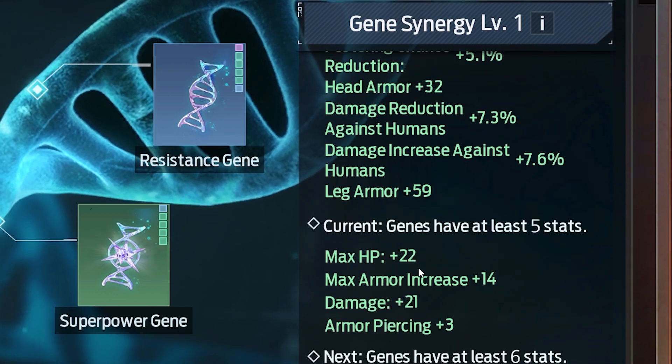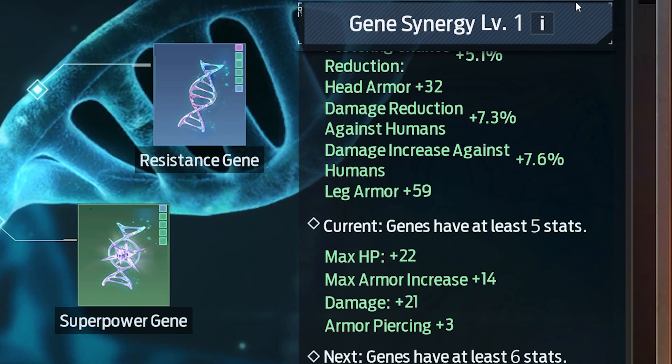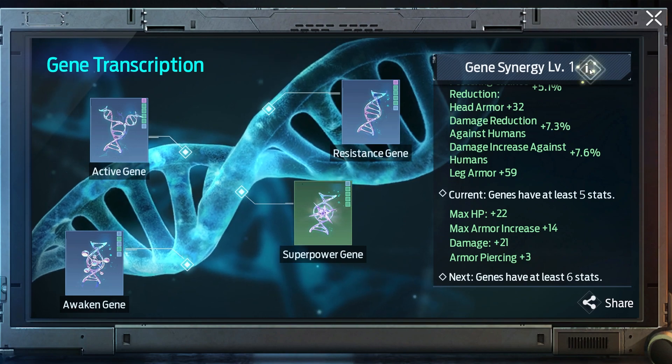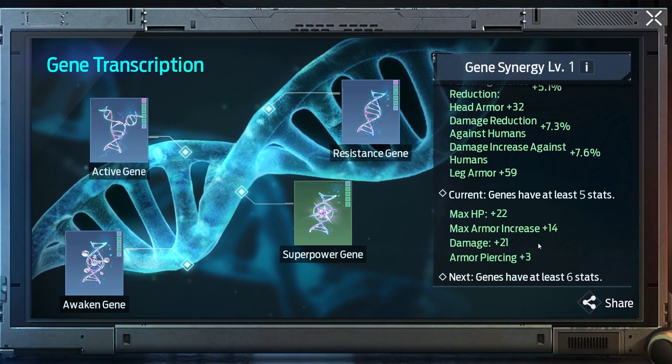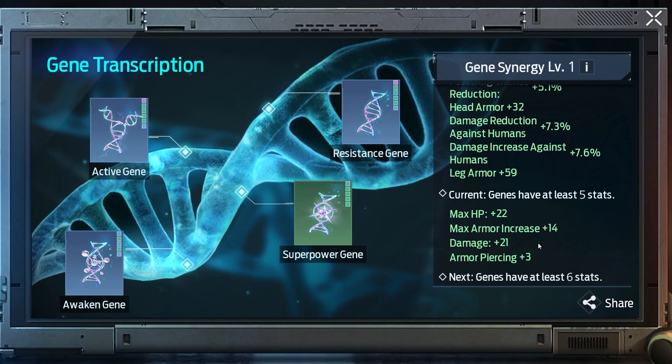If all of your genes have at least 5 stats you will unlock gene synergy level 1. This will give your genes some additional stats as well as increase your rating. There are multiple levels of synergy, each giving more additional stats.